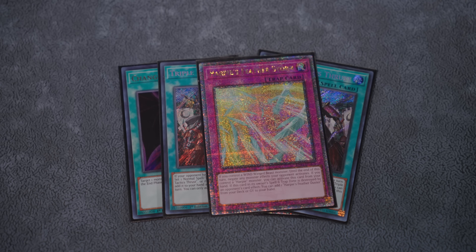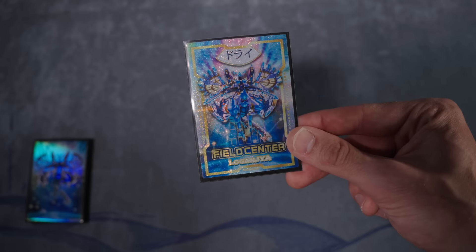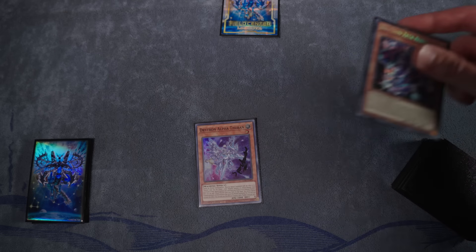Now let's do some test hands together. I'm going to show you the Alpha-Zeta mainline combo that ends on one of the craziest boards you might have ever seen — it's Nibiru resilient. This is an Alpha-Zeta line, but you can sub these out for Nova, Emergency, or any other way to get to Alpha or Zeta. Let's dive in.